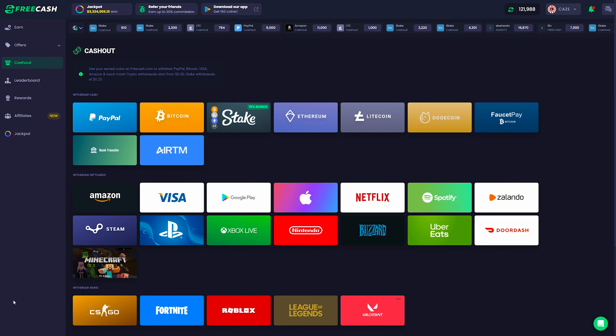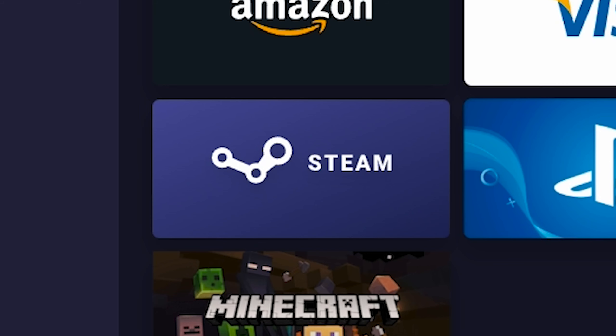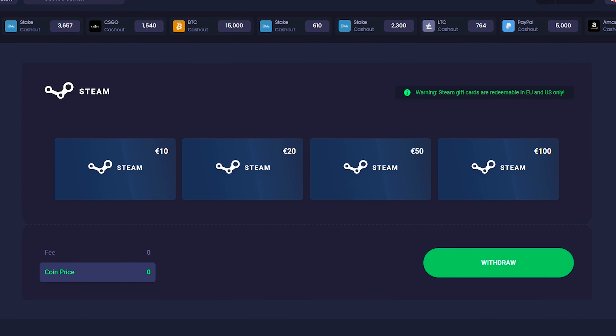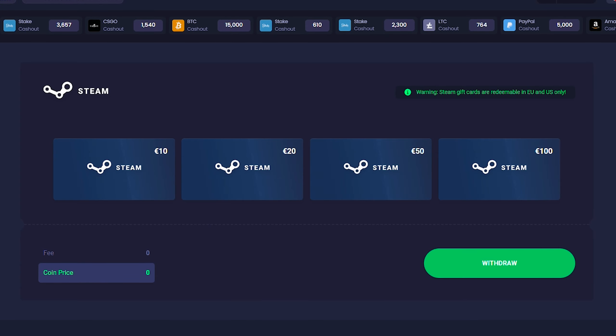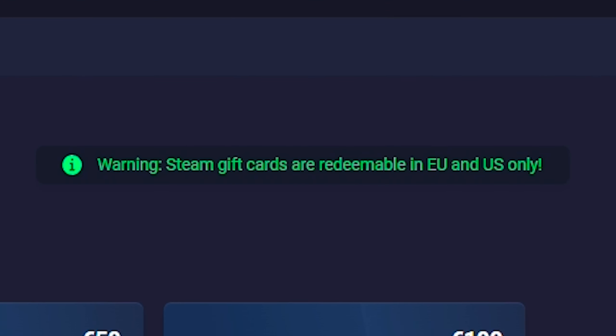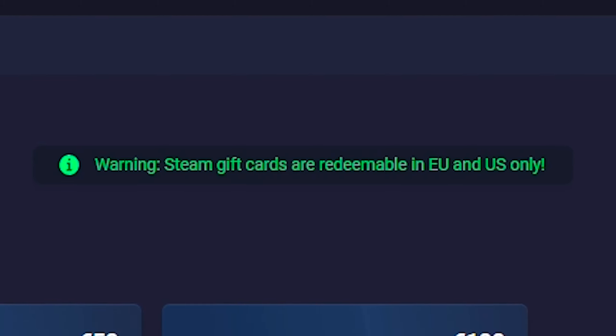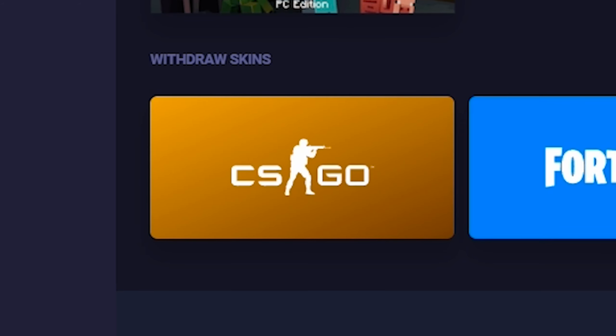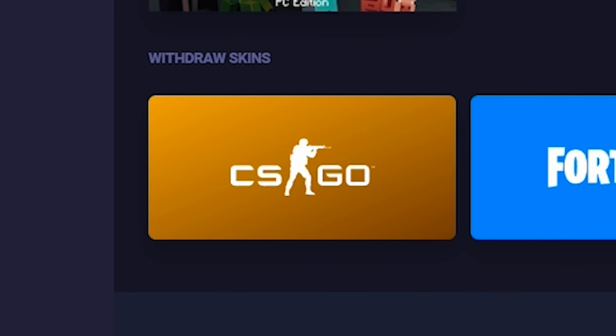Because this video is about getting Prime for free, there are honestly a couple of ways you can do it. The most common way is to just click the Steam button, which takes you to a page where you can directly withdraw a Steam gift card. Note that Steam gift cards are only redeemable in the EU and US, so if you're not in one of those areas, you could try doing a prepaid Visa card. Or you could even just get a bunch of skins, withdraw them to your Steam account, and then sell them on Steam for that balance. At the end of the day, it's just going to come down to what you can and want to do.